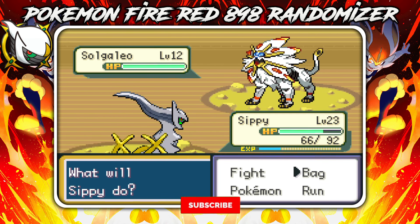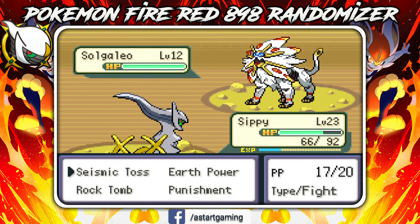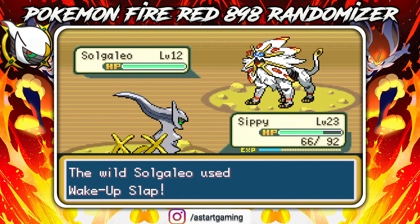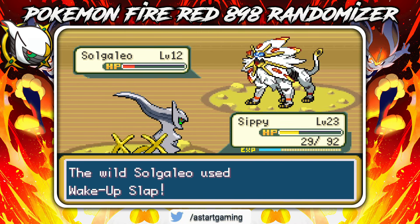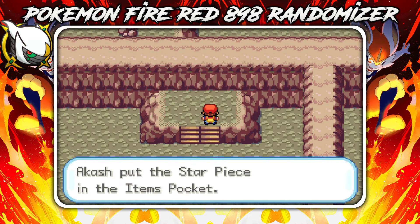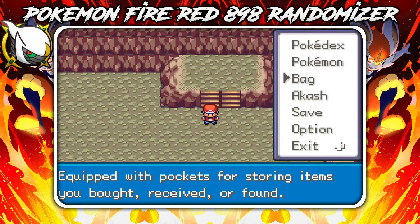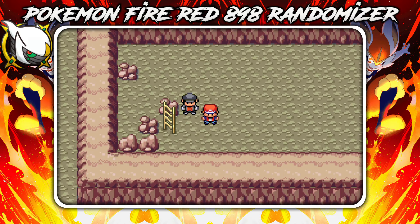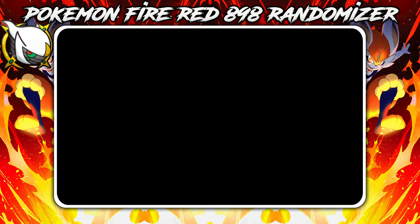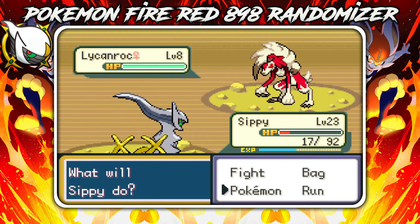We just encountered a Solgaleo! This is getting funny but I'm out of Poké Balls — I can't catch you, sorry. I think I can't catch him. Just attack. You're dead, Solgaleo. Did we just encounter a Solgaleo moments ago? There is a Solgaleo in this place! I'm not using repels any time, but I'm going to buy some repels for now.